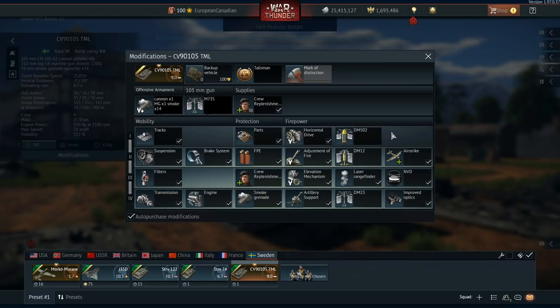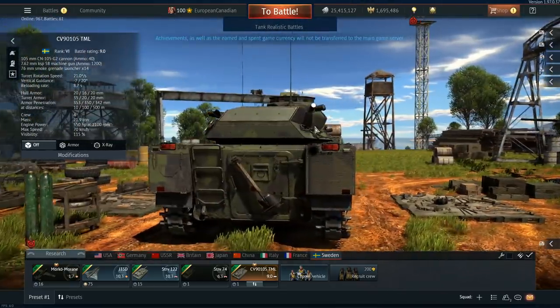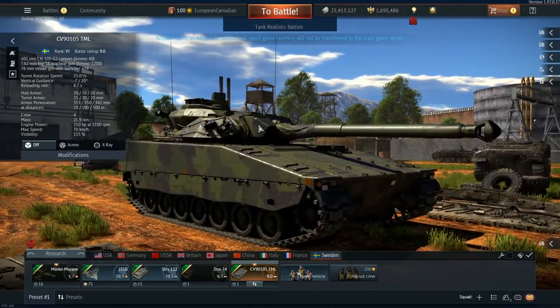The CV90-105 is also the first top-ranking premium to have access to scouting, which is really nice to see. It has the airstrike and improved optics modification, a laser rangefinder, thermals, artillery support, and smoke grenades as well. This thing has everything when it comes to mechanics in War Thunder, so you can play it how you want, when you want, and however you feel.